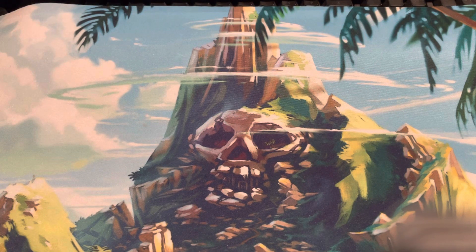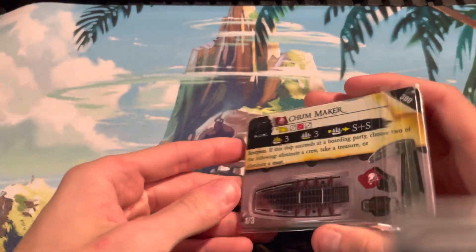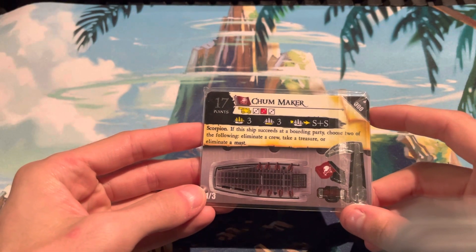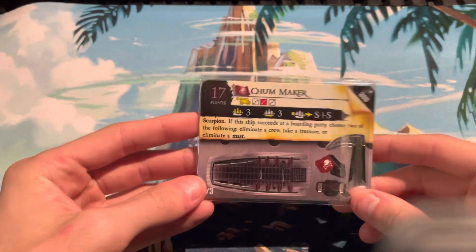Ahoy ye scallywags, Captain Zone here, and today I'm going to be bringing to you a very special piece for Pirates CSG. It is the Chummaker. This is one of the rarest ships in the game. I got it for pretty much a steal, and today I'm going to be building it.